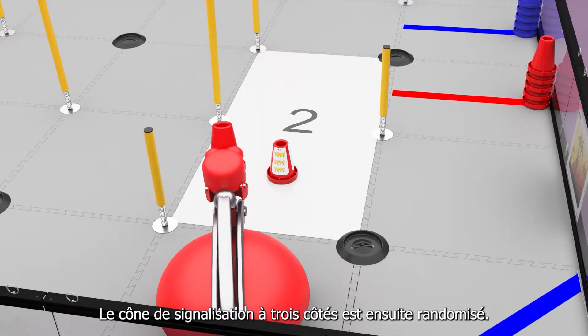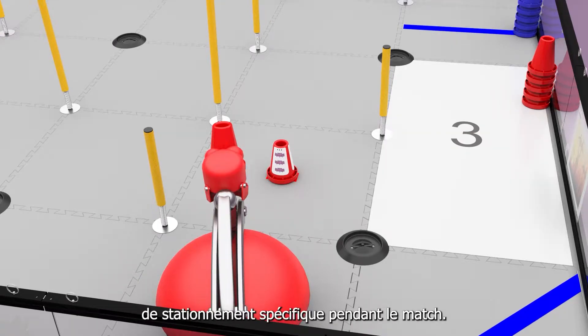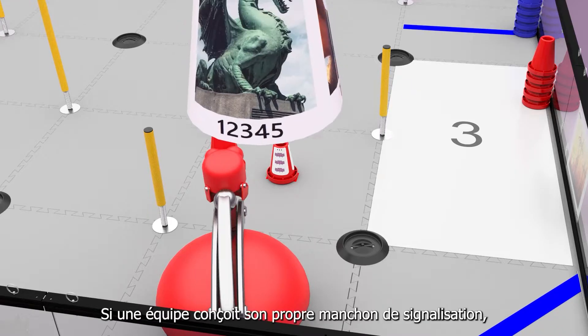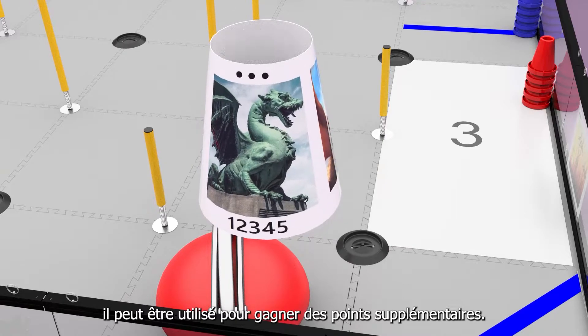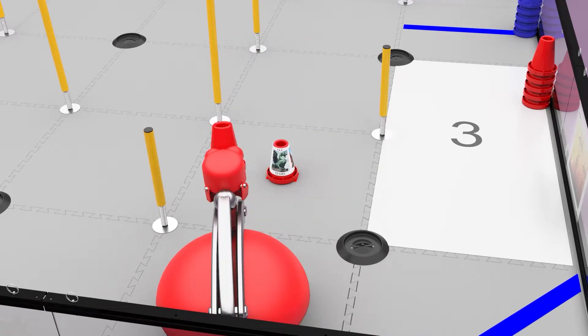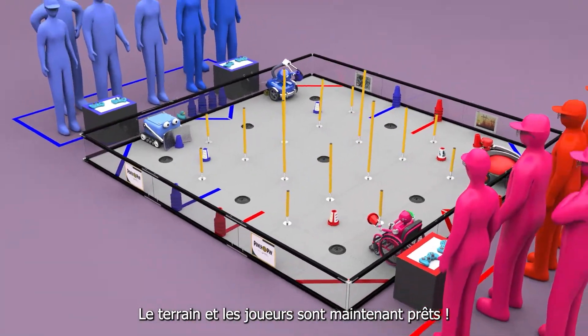The three-sided signal is then randomized. Each image references a specific parking target during match play. If a team designs their own signal sleeve, it can be used to gain additional points. The field and players are now ready.